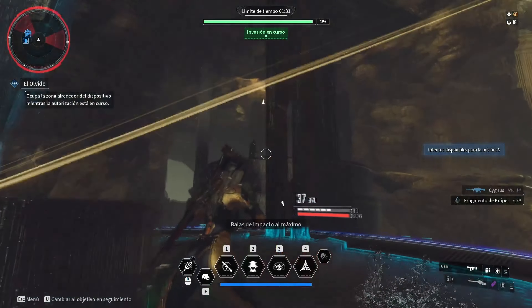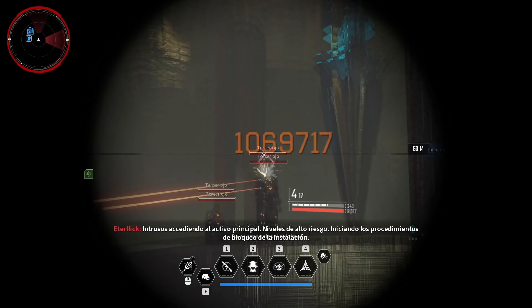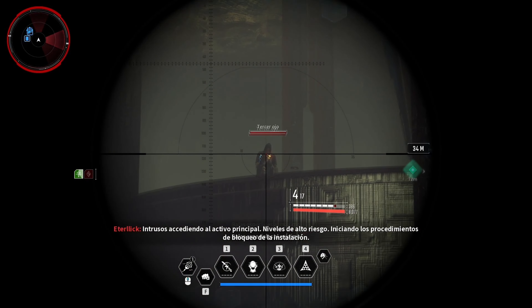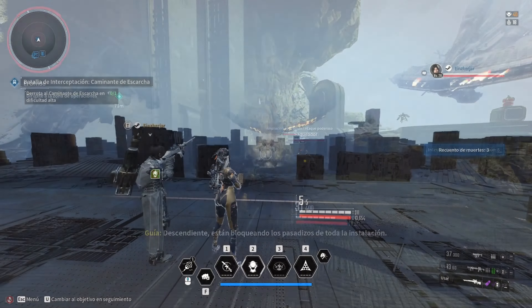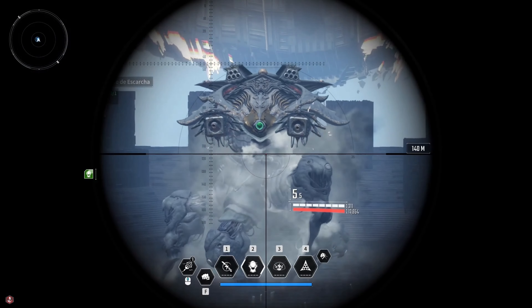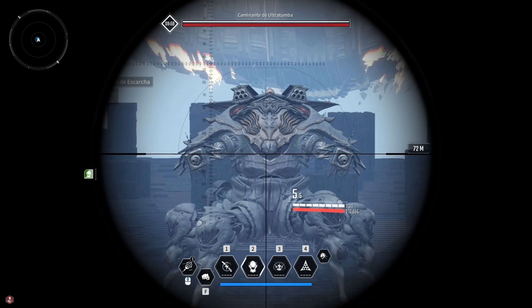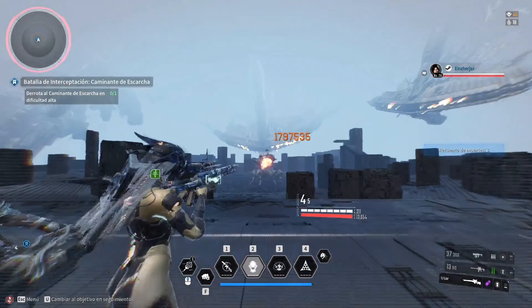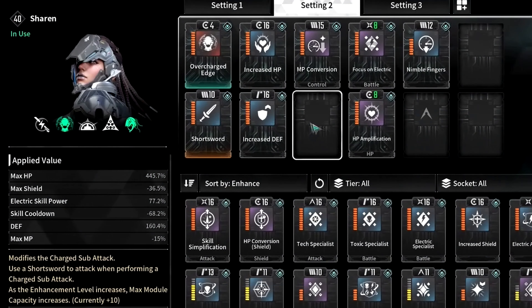Our new Sharen one shot build is insanely powerful because we will use a specific module setup that in combination with just one single weapon will completely destroy any enemy you come across. The only thing you need to know is to be far away from the enemies, and before using your one shot, activate the active camouflage skill, so we would utilize all of our buffs. Now let's take a look at our modules.